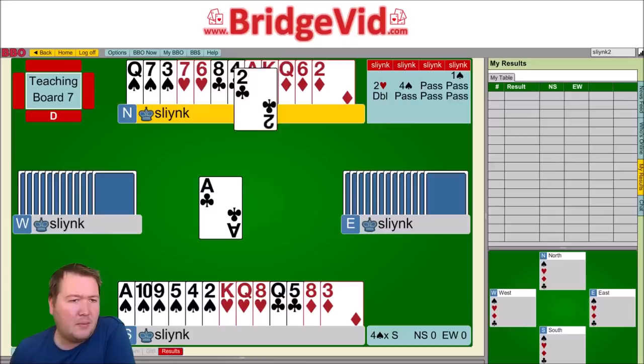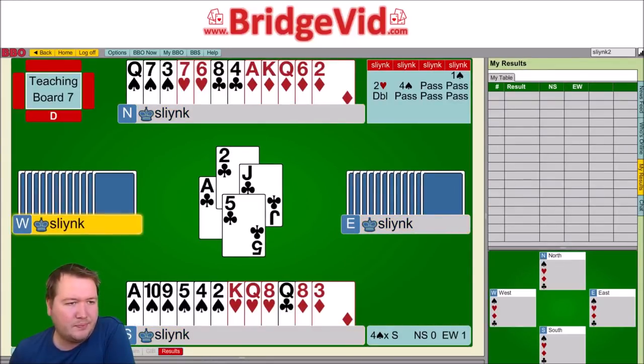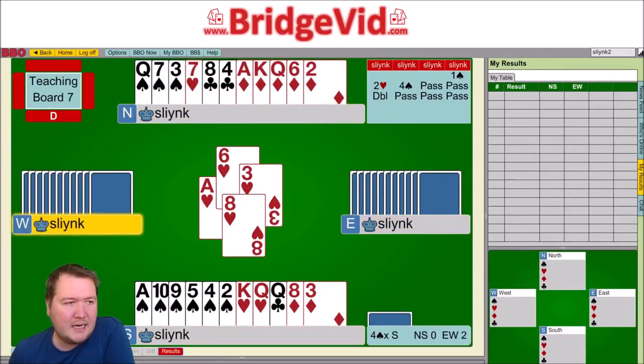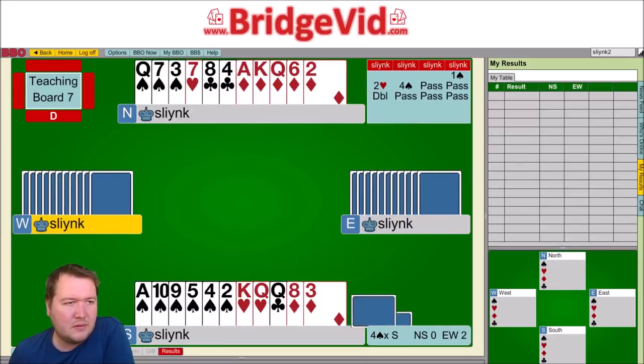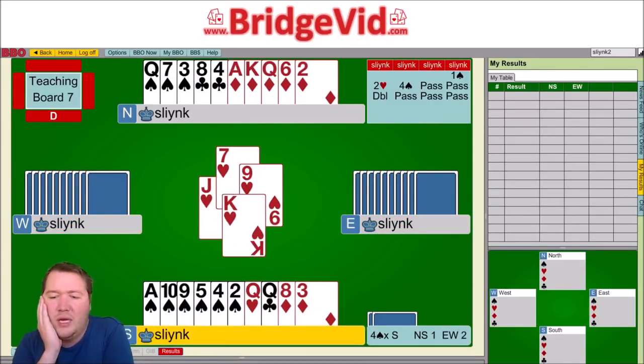Anyway, the club lead went club, jack and I played low. Now they switched to ace of hearts and a heart. So here they haven't actually cashed out properly. At this stage I decided to try and play three rounds of diamonds, pitching my club loser, and then tackle the spades.